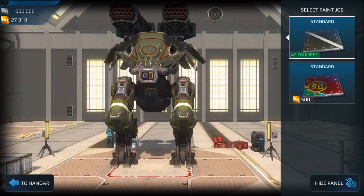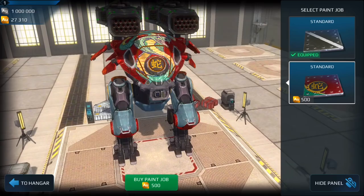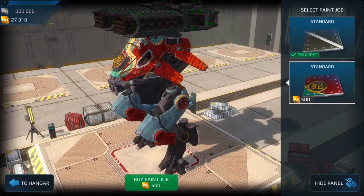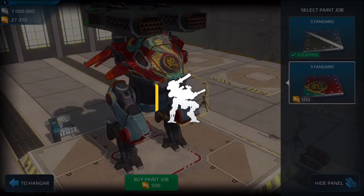Okay, next up we have the Carnage. This one we only have one skin right now. Again it's also 500 - this kind of has like a cobra skin on it on the front. So we have a red and like a blue-gray color on the legs of the Carnage. I'm just going to purchase this one and we'll move on to the Fujins.